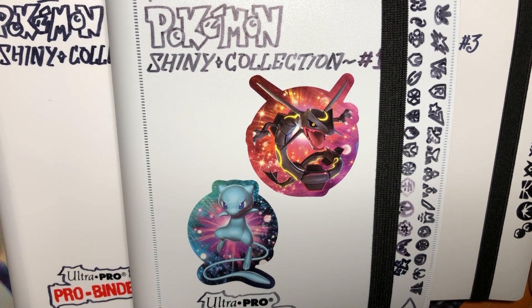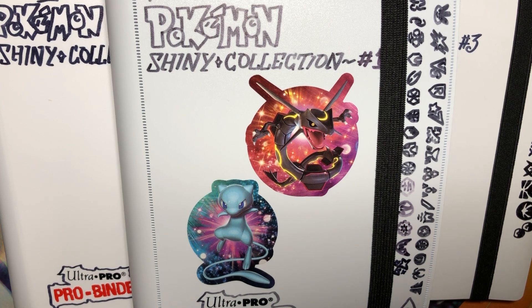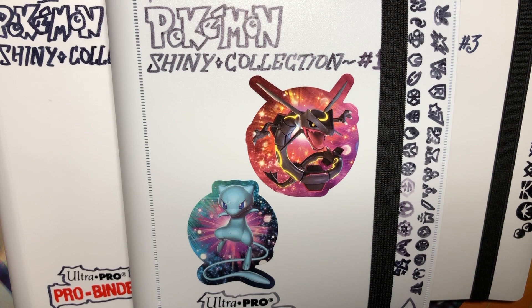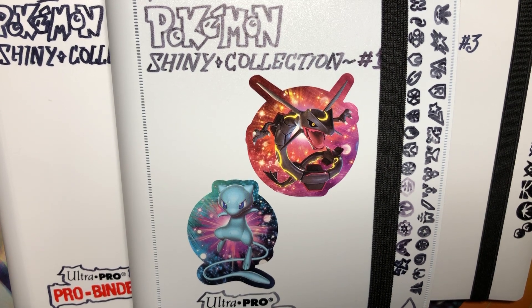My number one collection goal for Pokemon cards is to collect every shiny Pokemon card ever made. I define that in a very specific way because I don't collect first editions — I just want one of each shiny Pokemon they've made, along with special English variants. There are currently 419 from what I've calculated in a Google Doc. I have 316, so I'm missing a little over 100, most of which are from Shining Fates.